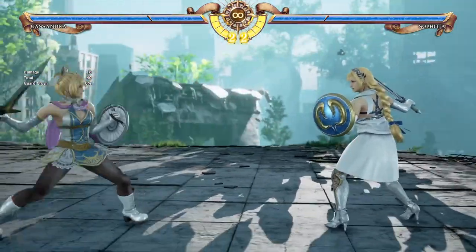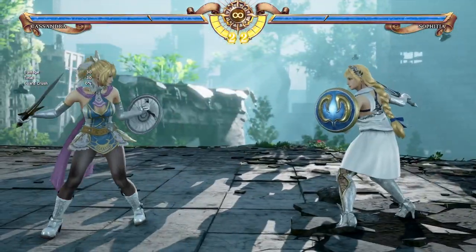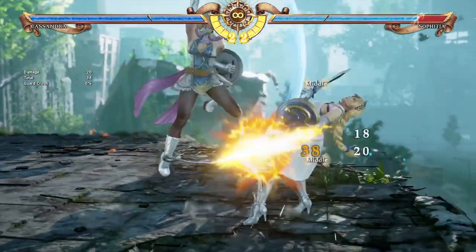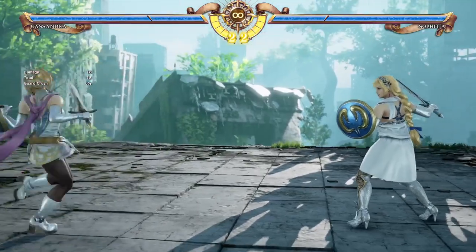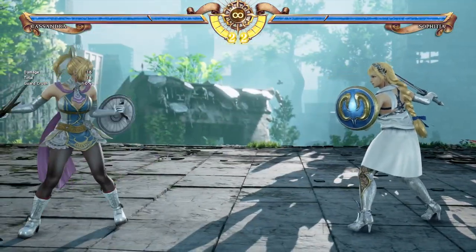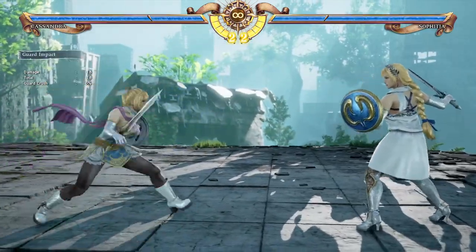Fighting around mid-range is just an option if you want to keep out another close range fighter. But in general with Cassandra, her strengths do generally lie with simply getting in on your opponent. To complement Cassandra's two stances like Angel Step and Angelic Twirl, she also has a couple of auto GI strikes such as 4A or 4B.